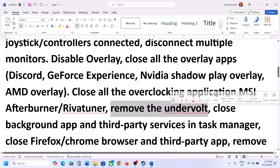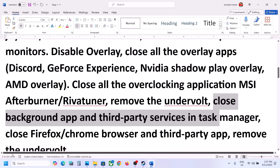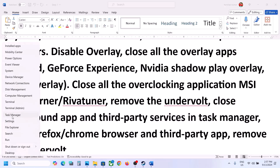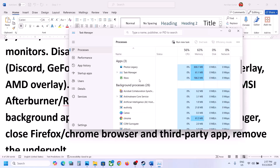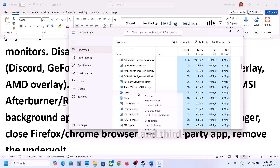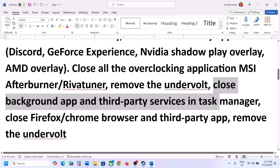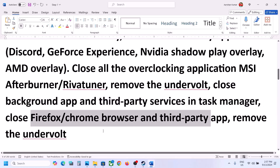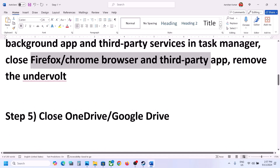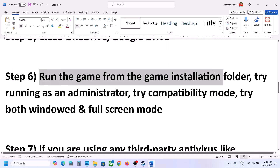Close all third-party applications running on your computer. Right-click the Start menu, go to Task Manager, and if you see any suspicious services running, right-click and click End Task. Close all third-party services and applications including browsers. Also close OneDrive or Google Drive if they are open, then launch the game and check.